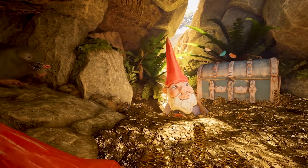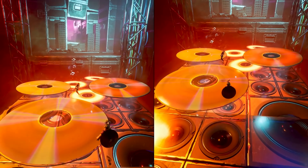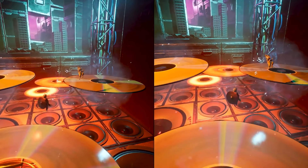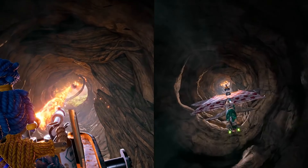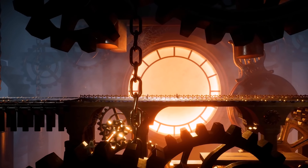One minute Cody is firing nails for May to hammer and the next she's rocking anti-gravity boots and he's turning into a houseplant. The result is a game which constantly keeps you on your toes, forcing you to find weird solutions to weird problems and, most importantly, making you learn how to work together.